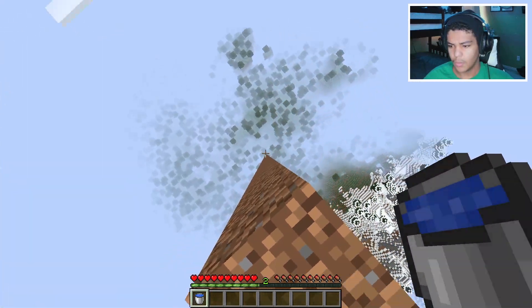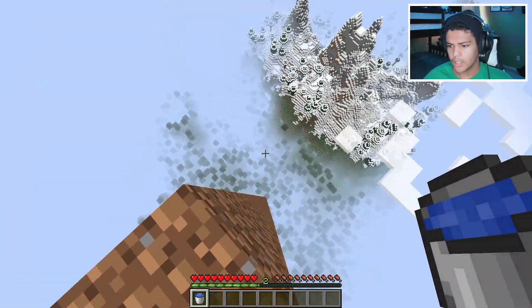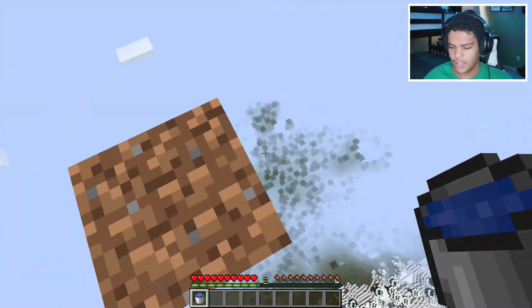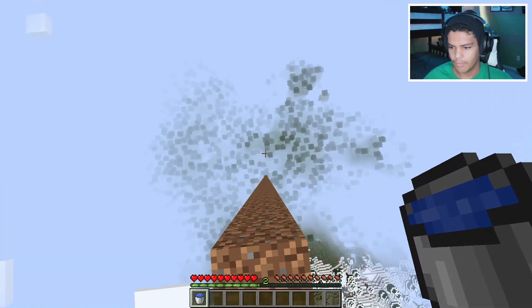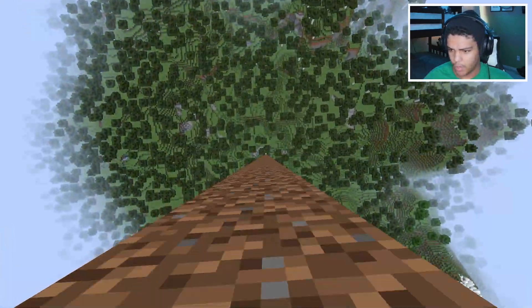Okay, this is the new 1.19/1.18 MLG water bucket clutch from new world height. This is 1.18 world generation — new world height and new world depth. Let's do it. F1 mode, maybe I can see better.